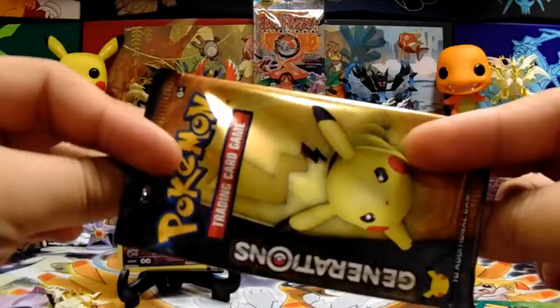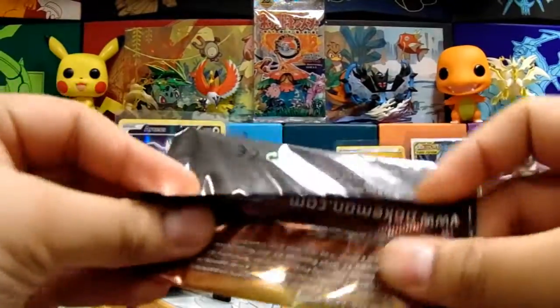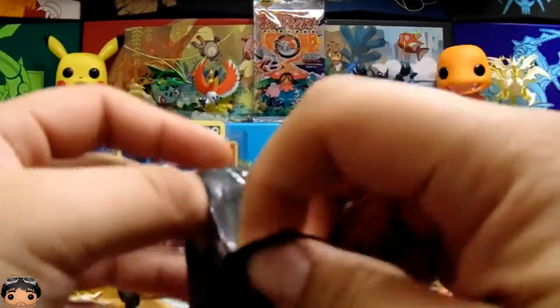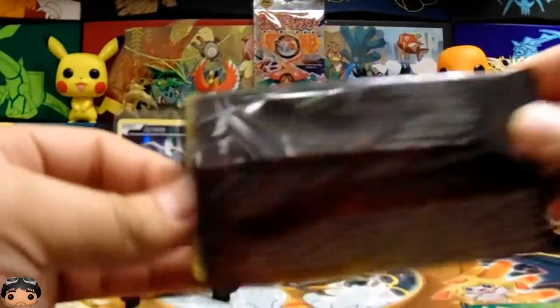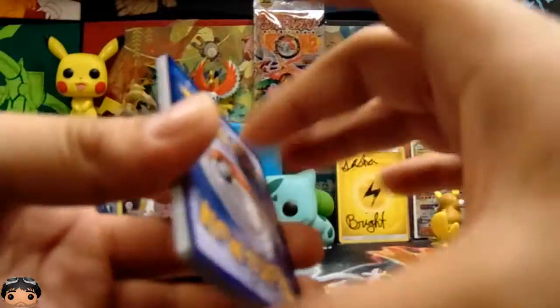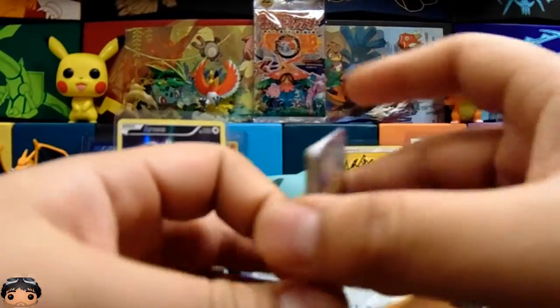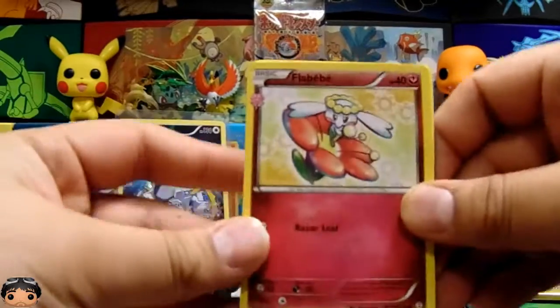Let's open up this Generations pack. I don't know what we're looking for out of this set — I think we're missing like an Eeveelution. There's no code cards on these, but it is three to the front. Hopefully.